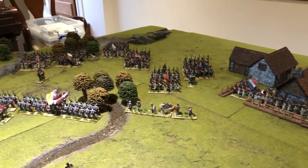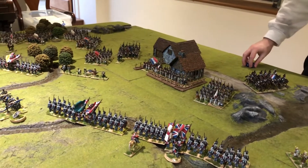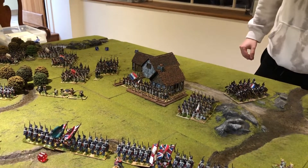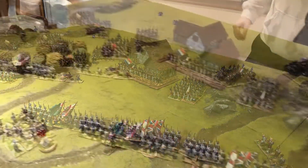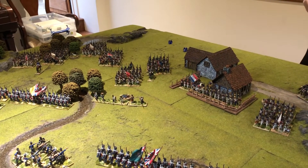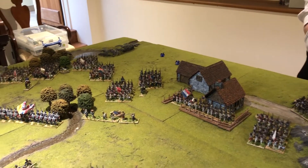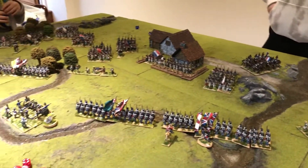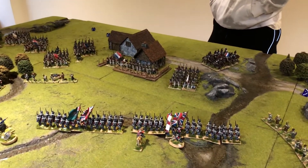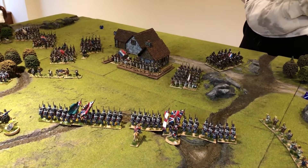Let's start turn eleven. Both sides get three ADCs — Charlie gets two, Dan gets one. Initiative goes to the British in turn eleven. Charlie gets to declare charges first — all his brigades are active. For Dan, only the French brigade in the centre and his dragoons are active. No charges declared by Charlie; no French charges either — they want to soften up the Allies a bit more for at least one more turn. No charges, so normal movement.